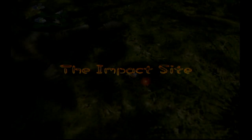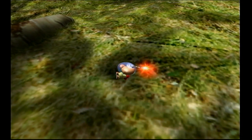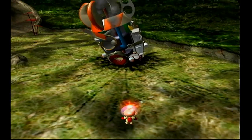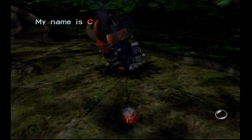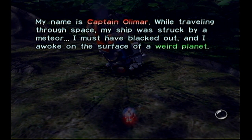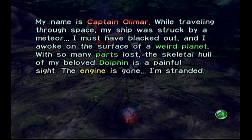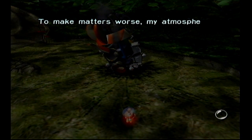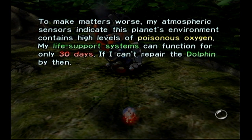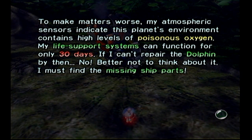Various parts of our ship scatter through the atmosphere as we start to burn up on entry. My name is Captain Olimar. While traveling through space, my ship was struck by a meteor. I must have blacked out, and I awoke on the surface of a weird planet. With so many parts lost, the engine is gone — I'm stranded. My atmospheric sensors indicate this planet's environment contains high levels of poisonous oxygen. My life support systems can function for only 30 days. I must find the missing ship parts.